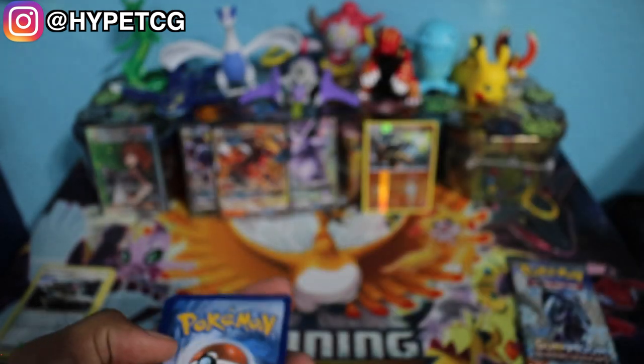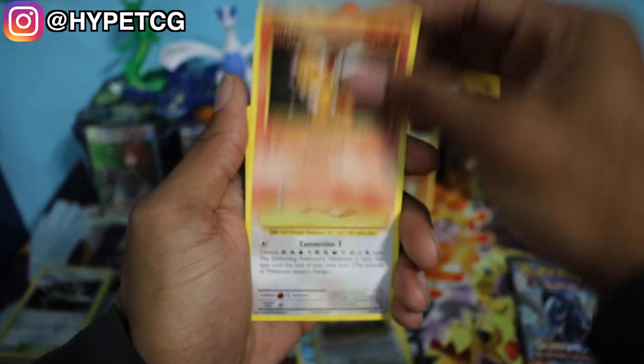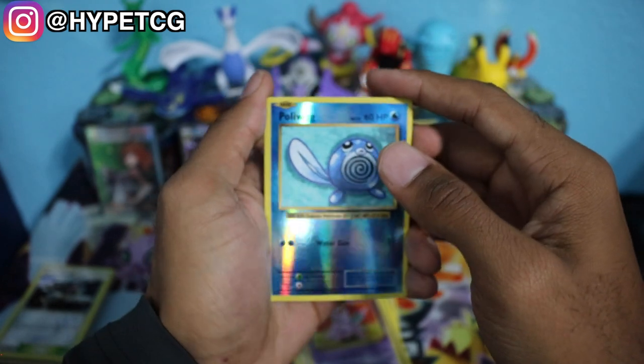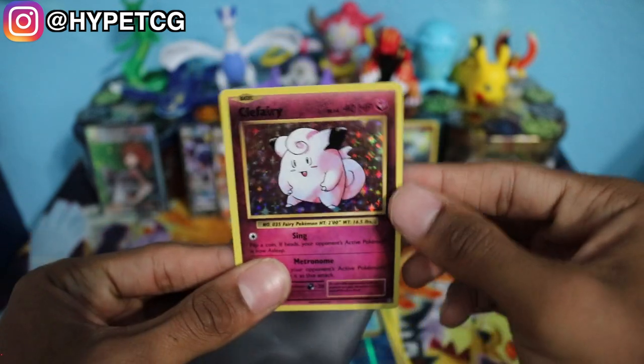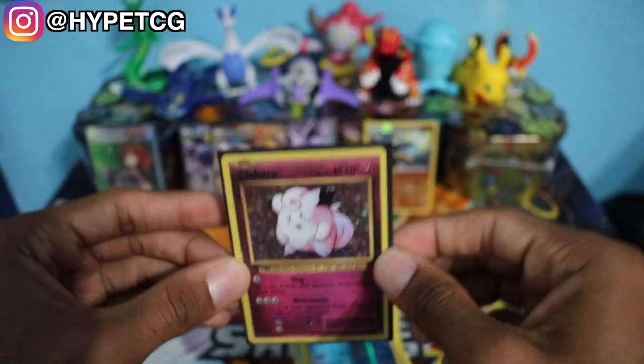We are on our fourth pack right here. We have a Blastoise on the front — this is XY Evolutions. We have a Nidoran, a Poliwag, a Grass Energy, Rattata, a Vulpix, Porygon, Devolution Spray, we have a Nidorino, Reverse Holo Poliwag. And we have a Holographic Clefairy — very, very nostalgic card right here. I remember pulling my very first Clefairy with this art on it way back when I was a child, and I was definitely ecstatic back then. The Evolutions set is hard to pull any Holographics out of for some reason. But there we go, we pulled the Holographic.